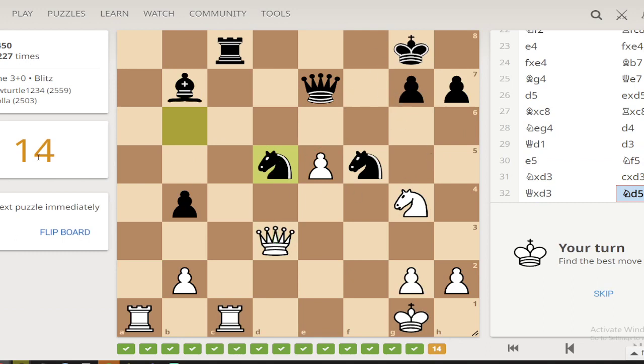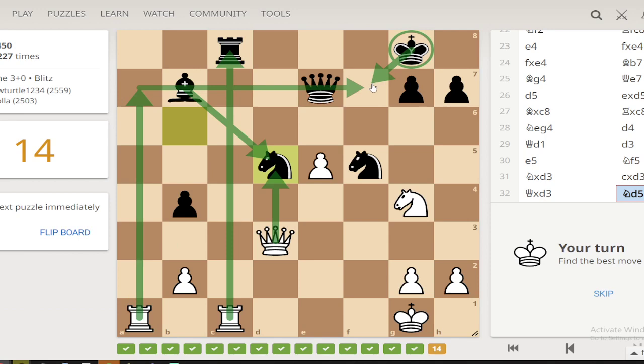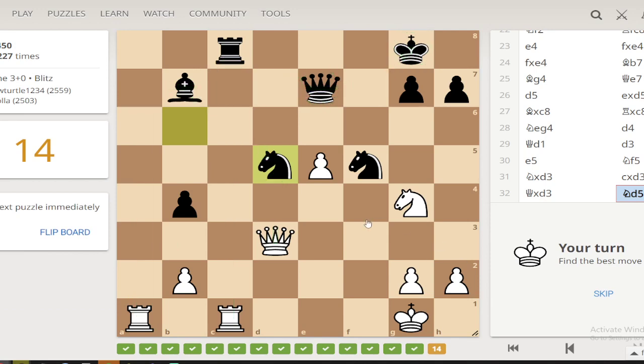I start off looking for checkmates and then when that doesn't work I'm looking for captures. That's a free piece, but we have to look for checkmates first — this isn't checkmate because they take. If I do this then it might be checkmate: take, take, take, take — king goes here. That doesn't look like checkmate to me. Is there something with this bishop? I think we take this, then they have to take, then we take this because it's no longer defended.